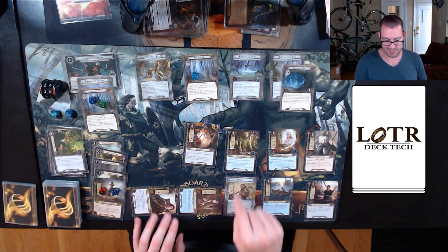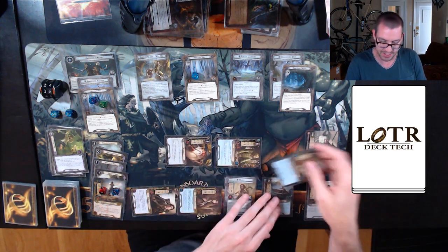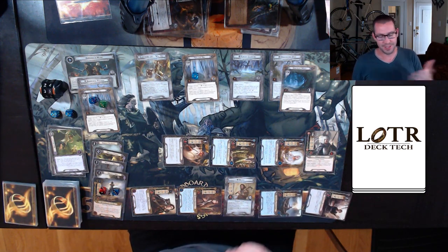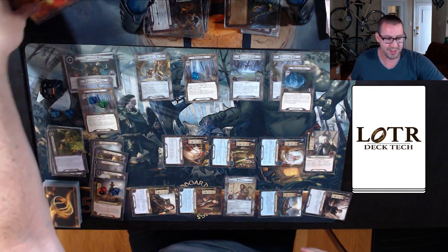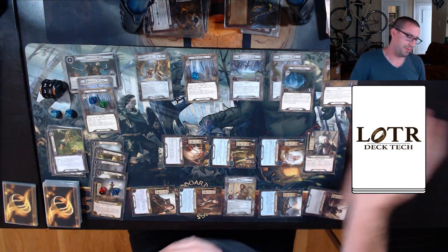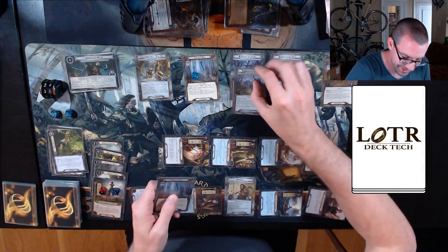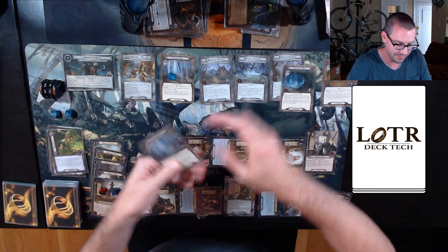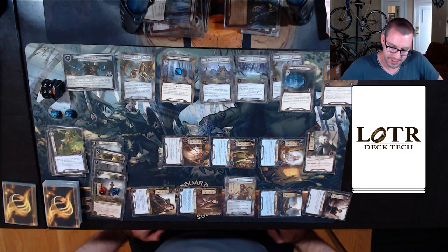Go to the quest — sending 18 willpower up against seven in the staging area. I reveal a Forest Gate. I make plenty of progress to clear out this Twilight Hall, which adds an Abandoned Village to the staging area. I should be careful because those are not guarding each other. Let's travel to this second Twilight Hall just to get it out of the way, raising my threat up to 37. Gandalf goes back to my hand. No enemies — that's the end of this round.